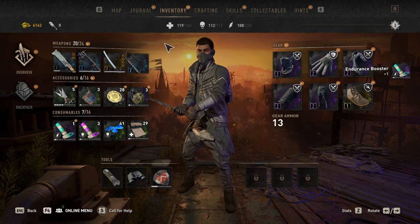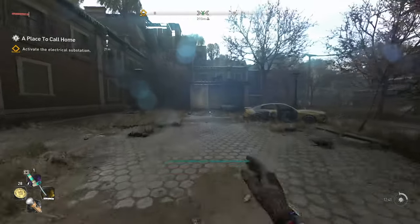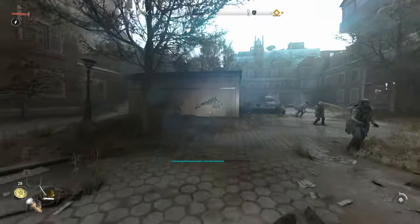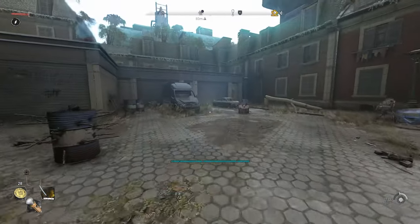Going into my inventory, I want to make sure I have it equipped — Endurance Booster right there. As you can see at the bottom left, it's over there. I'm going to pop it — boom — and it gives me that little extra stamina. Let's say you're running and doing a lot of parkour, it'll increase your maximum stamina.